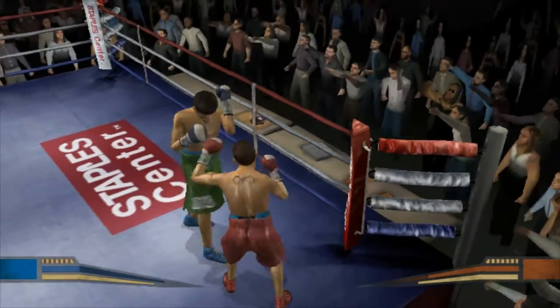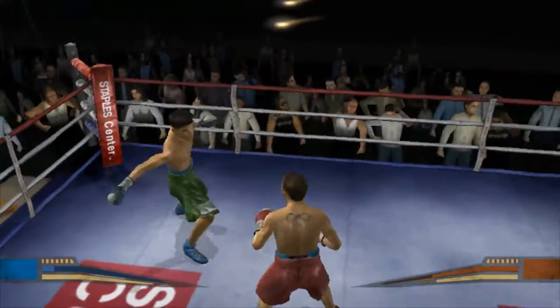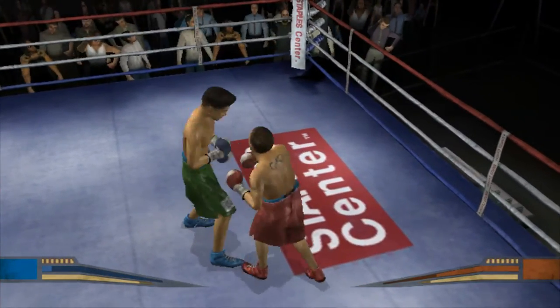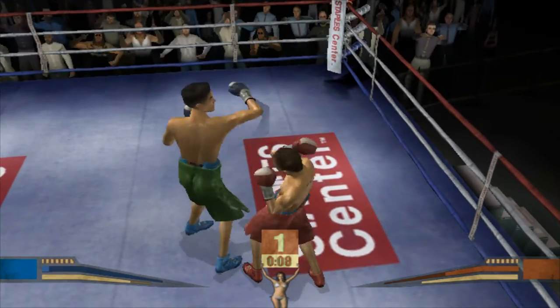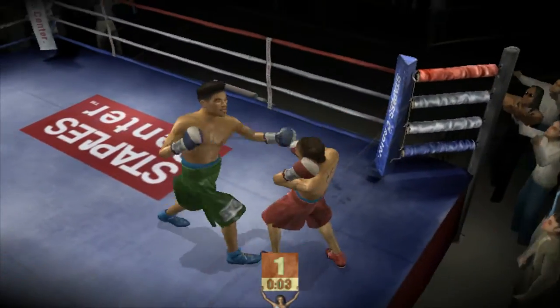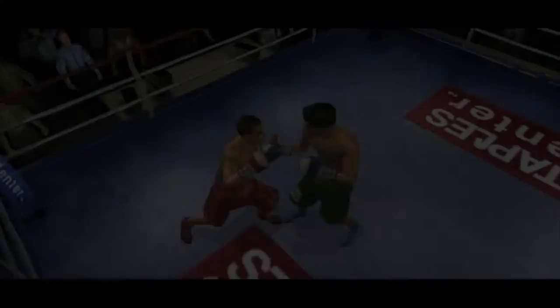He was close to going down there but managed to hold on. He stumbles back. His head can't absorb the force behind that haymaker. Canvas Assassin's got that hook down. Nice move there. And with 10 seconds left, sounds signaling the end of the round.